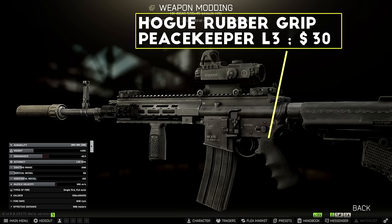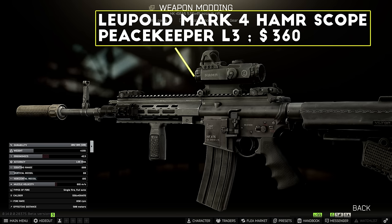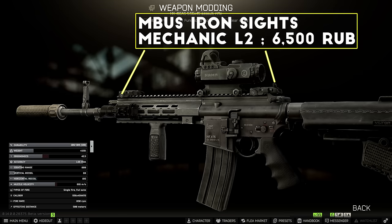Next I swapped out the pistol grip for the Hogue rubber grip for some extra ergonomics, and then I swapped out the buttstock for the VLTOR E-MOD stock, which actually has some pretty solid recoil stats in the 0.14 patch after many of the attachments had their stats completely reworked. Finally for my optic on this build, I was running the Hammer 4x scope with the backup delta point — this has always been one of my favorite optic combos, and with the recoil rework it's better than ever on full auto.